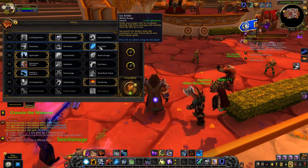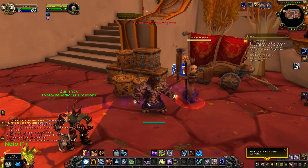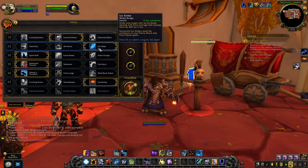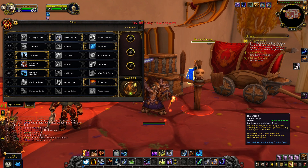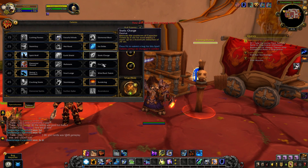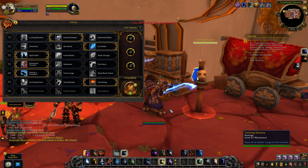Ice Strike is a brand new ability to replace Totem Mastery. You strike the target with an icy blade - it doesn't really look like a blade, more like a Windfury Weapon slash effect visually. It deals quite a bit of frost damage. When I tested it on my main character it was competitive - the non-crit damage from Ice Strike was competitive with Lava Lash crits. This ability does quite a bit of damage, almost as much as a Storm Strike, so it's very effective.